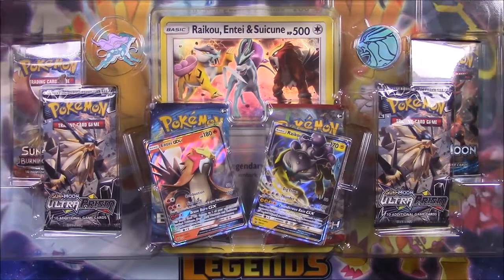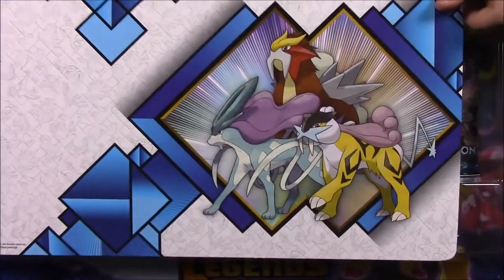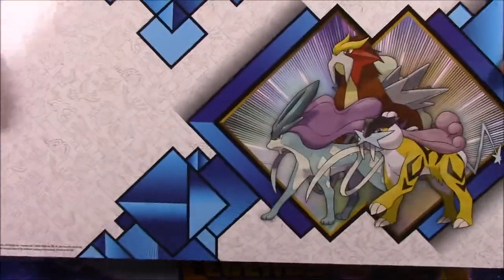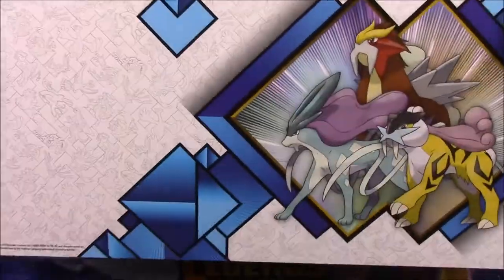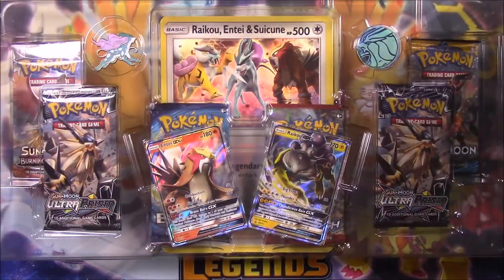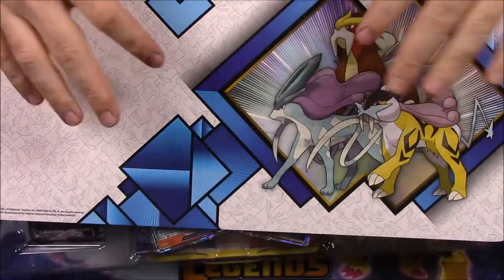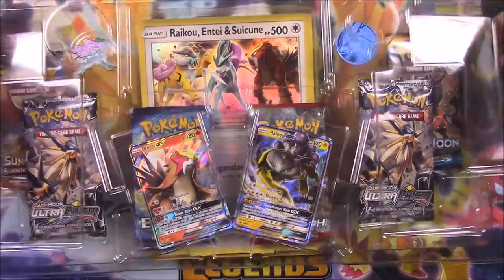Before I open the next package, I wanted to show the background of the packaging. We have this cool picture of the three legendary dogs, and I just think it's cool - it's just a little cardboard picture type thing. I like the way it looks and how they added that in there as a background behind the boxes. Usually they put designs like these in the actual background of the box, but this time it's just a piece of cardboard.